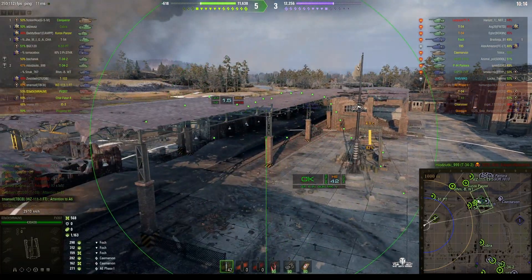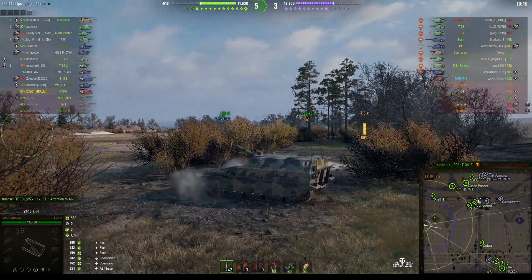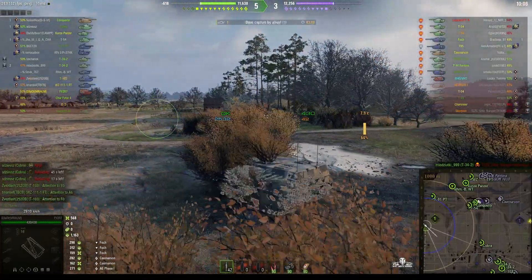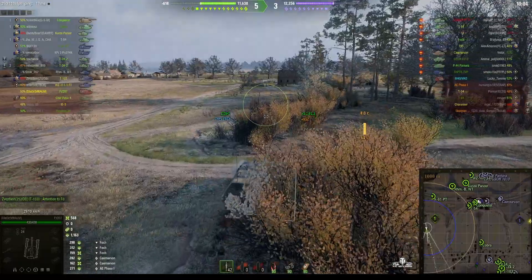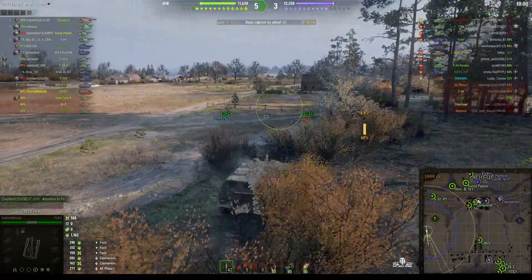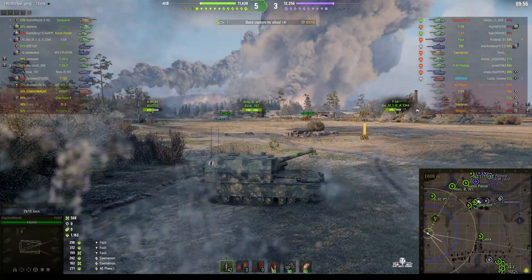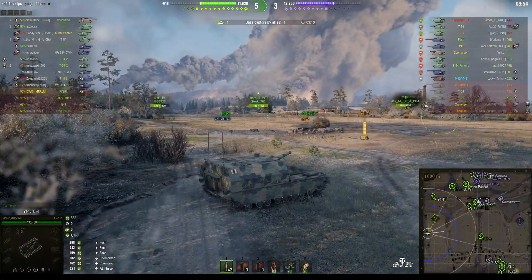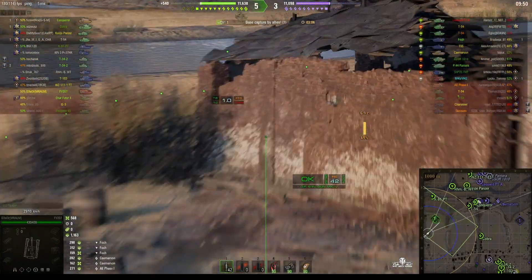In the south they're being pushed back, and Dealer has decided he wants to get closer to the action down there. That's actually quite a good thought because if he follows where his teammates are strong, he might be able to get shots on the enemy from angles they didn't expect.